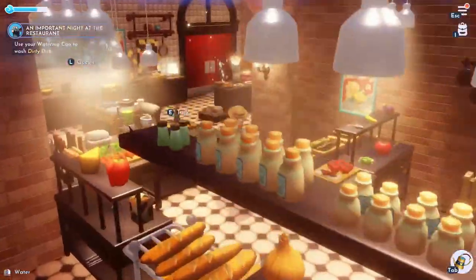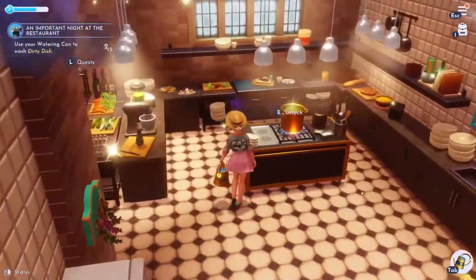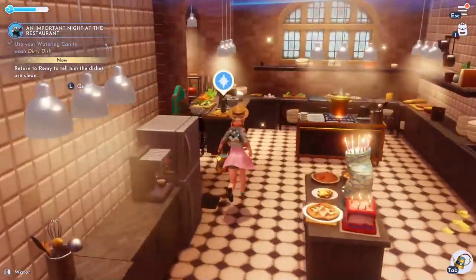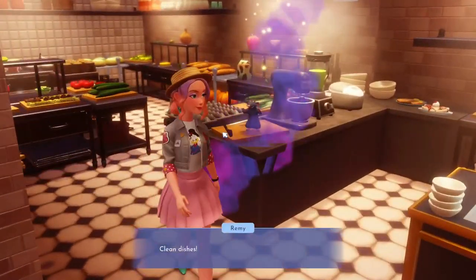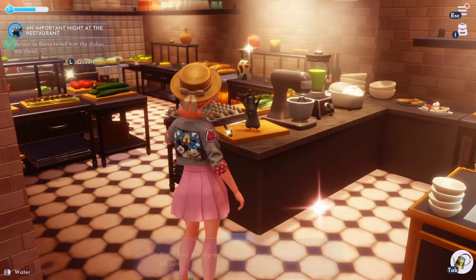Apparently that's how we clean these days. The next one is just here and the final stack of dirty dishes is in the front left corner. Now go back to Remy — he'll be super pleased that you've cleaned all the dishes and you can get on to recipe making.